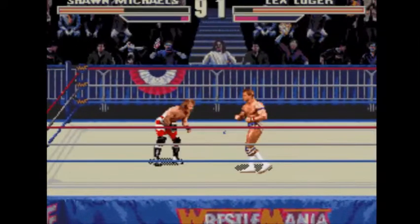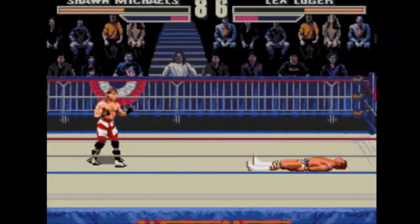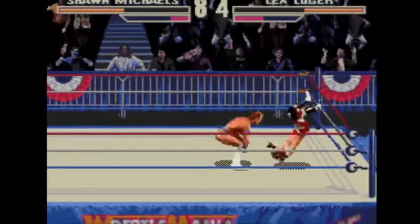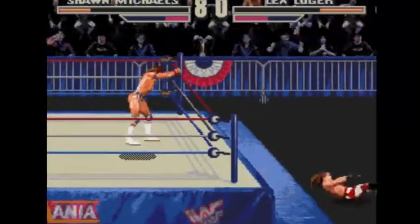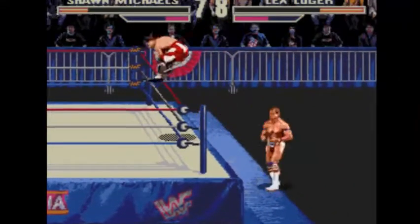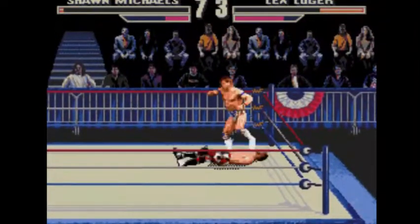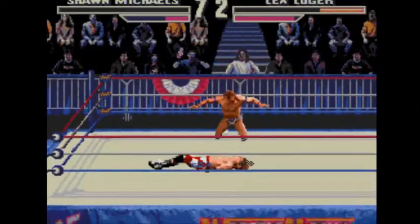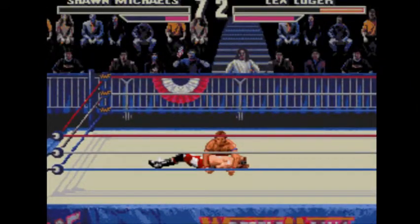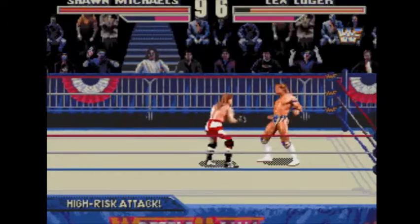Baseball bat for Shawn Michaels! That's a super kick — and there's the bicycle kick. Now let's see what he does from the grapple if I can trigger it. I really need to change my controls. Should probably change the super kick over to RB instead of LB — it feels weird doing the kick with that. Heart punch!